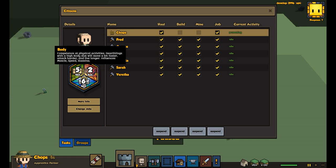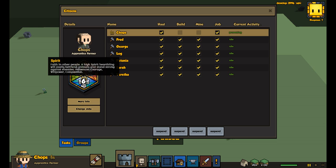Body is competence at physical activities. Heartlings with a high body stat will move a bit faster, attack harder, and live longer — influencing muscle, speed, and stamina. Spirit is faith in other people. A high spirit heartling will easily befriend animals and stand strong against enemies, influencing courage, willpower, and compassion. For a trapper you'll want a good spirit.